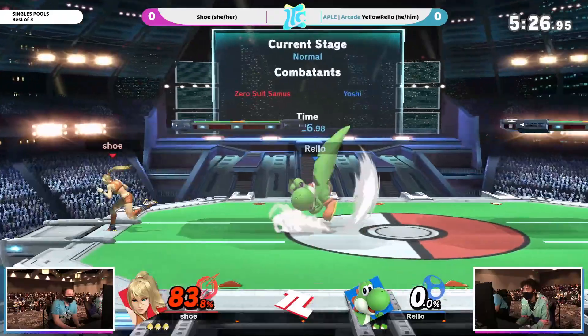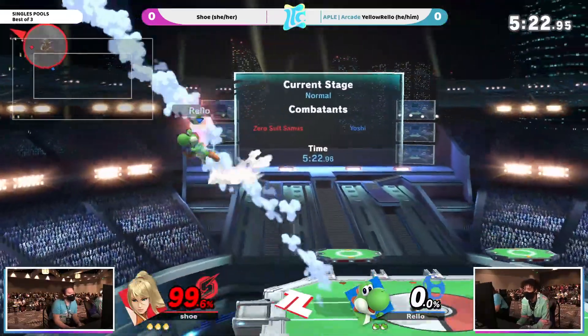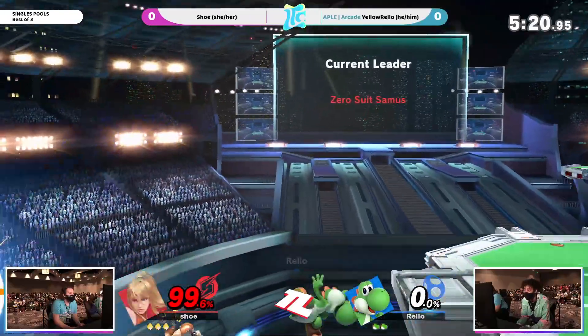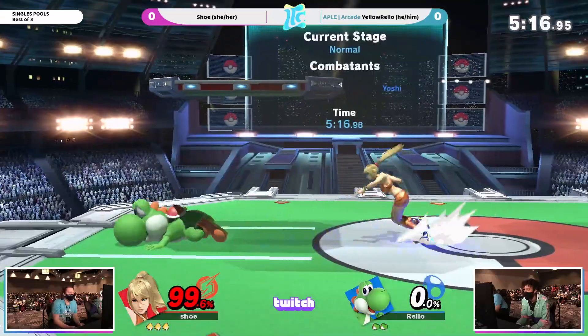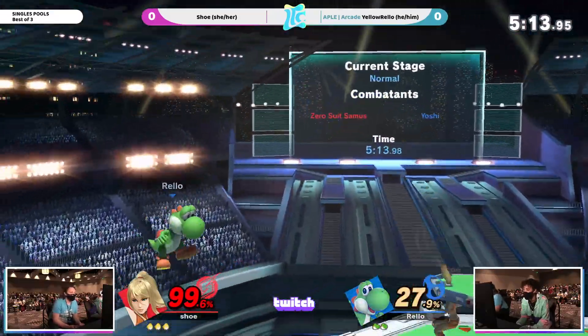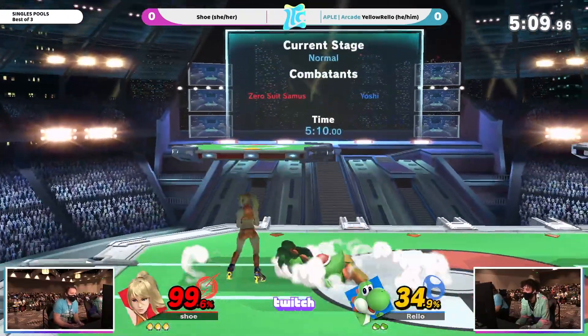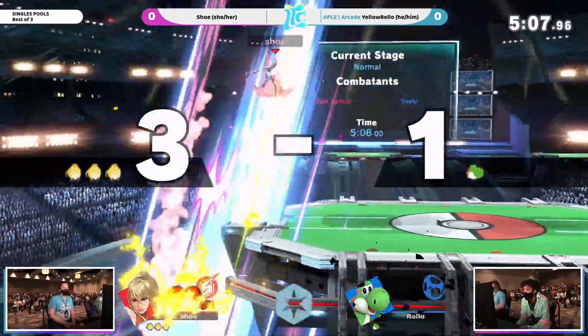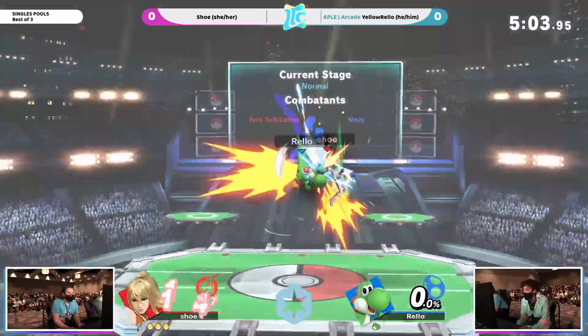There's a lot of ways with the range that ZSS has to play very safely around Yoshi, despite Yoshi being very aerial and very hard to pin down. Rello was on the hunt right there — typically a very aggressive dude. You can kind of play Yoshi in that play style, we've seen Dan B play it. Just a back throw into the down B, and there's no jump this time from Rello.